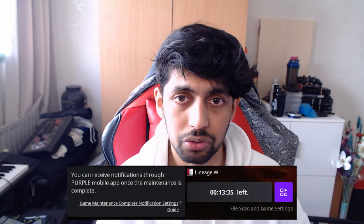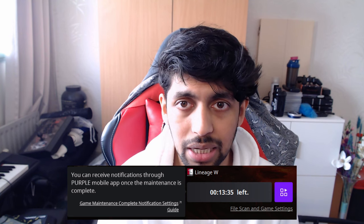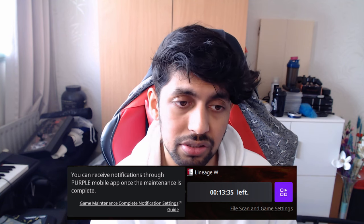The Purple launcher will also have a maintenance countdown, so you can see directly in the launcher when your game will be in maintenance. I think all games share the same maintenance time, but correct me if I'm wrong in the comments. Right now we get in-game notifications half an hour and a few minutes before maintenance — this will make it a little bit easier.